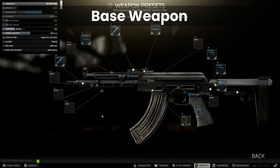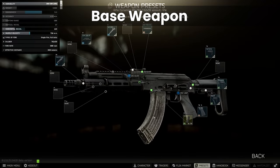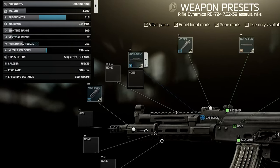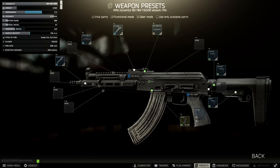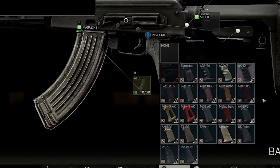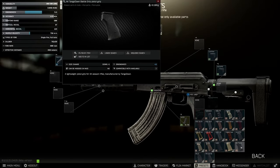The default configuration has 71.5 ergo, which is super high, and 97 recoil, which is very average. Note that there is only one handguard and no barrel options. The pistol grip it comes with — the AK Tango Down battle grip — is in the second best grouping alongside the RK3, the US Palm, and the Scorpius Aeronox, which all have 12 ergonomics.